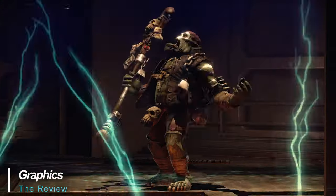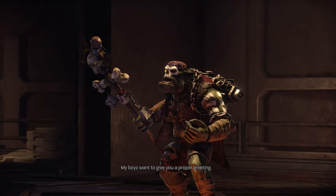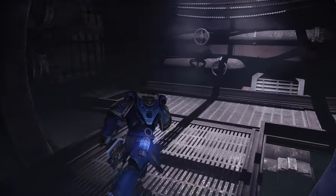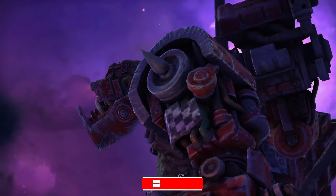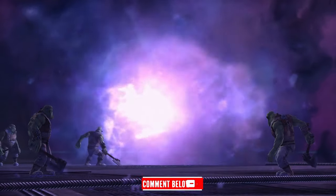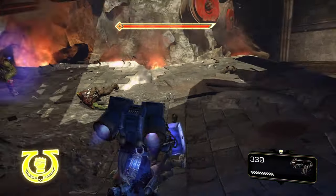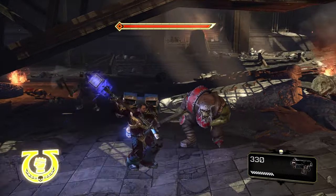Graphics are great considering the age of this one, even if it doesn't quite compare to a modern title. The textures are reasonably detailed, animations are pretty good outside of the janky running animation, and the little details like blood splatter on the armor are a great addition to the visual experience. Cutscenes blend well into the game, and one fantastic addition is the slow-motion effect during executions — it's quite impressive and really highlights just how bloody and violent this game really is.